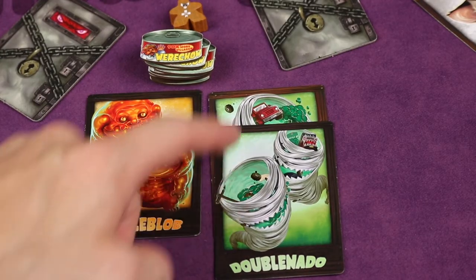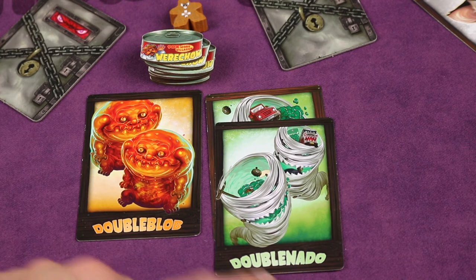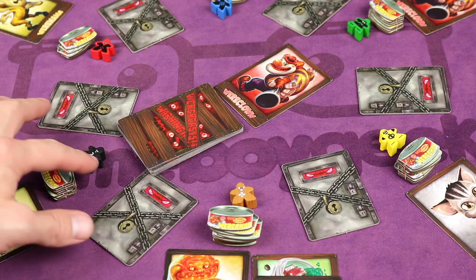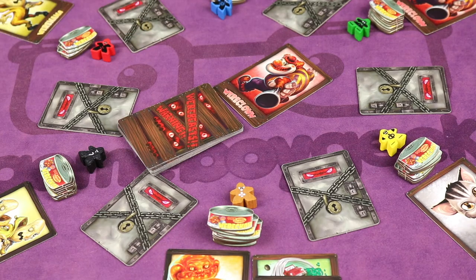If over the course of the game you collect more than one from the same set, put them together so people can quickly see how many you have. When doing so, if you have a double — in this case a double nato — put it on top so everyone can see and count it easily. Now if a player is selling a card and gets no bids in the first 10 seconds, they can take this card for free. However, if there's at least one bid, they must accept a bid.